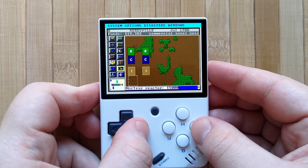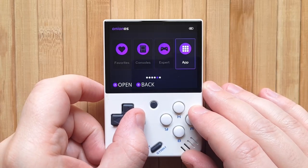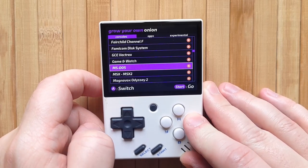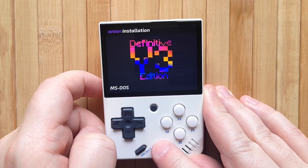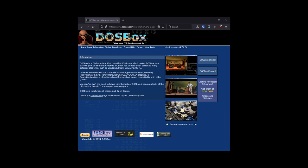As usual, you'll need to have your SD card running Onion OS for this tutorial. First, let's install the DOS Box console. On your Miu Mini, head to Apps, then the Onion Installer, and find the MS-DOS system. Press A to activate it, then press Start to return to the main menu. MS-DOS will now appear in the console list. Unlike a normal game console, DOSBox is actually an emulator for Microsoft's command line operating system, MS-DOS.